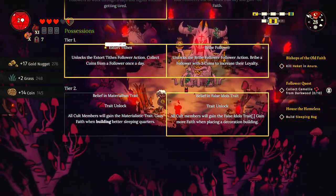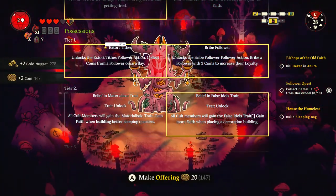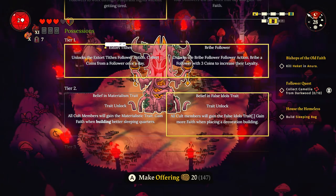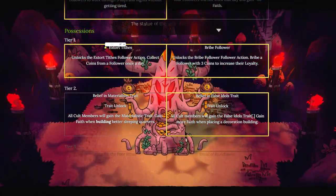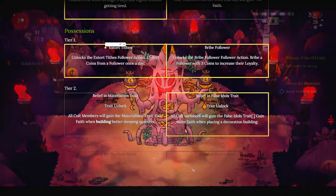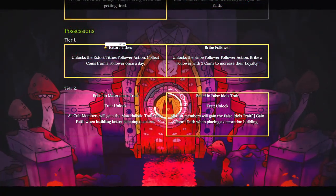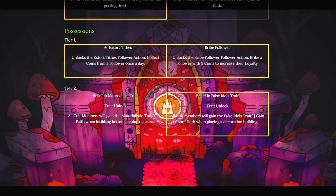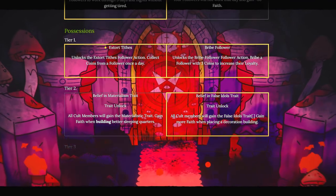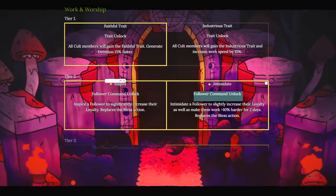The second one is in the Possession skill tree, where you can basically take money from your followers every single day - about two or three coins. That's actually pretty good, especially when you can do this for all of your followers. It's kind of a pain because you can't actually see which follower you've done this to, and some followers are weird and don't let you, but most of them do, and you have a ton of money coming in. The other option is to bribe your person with money to gain loyalty, which is kind of a balancing act.